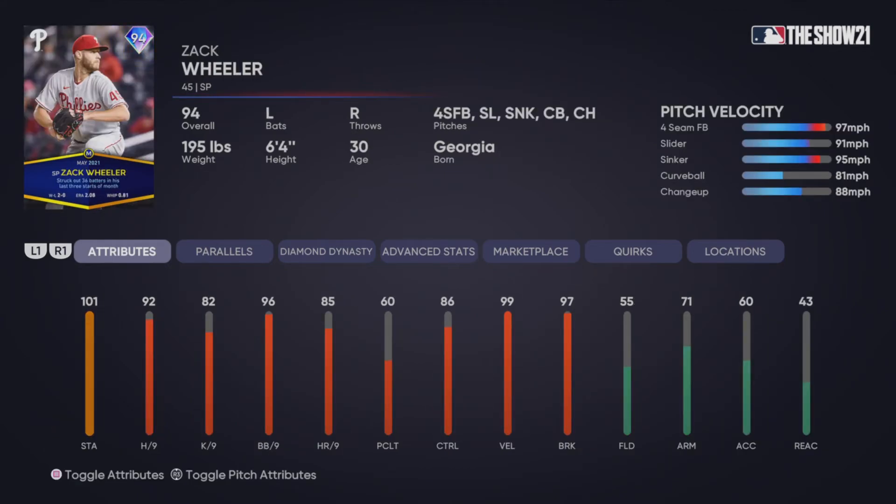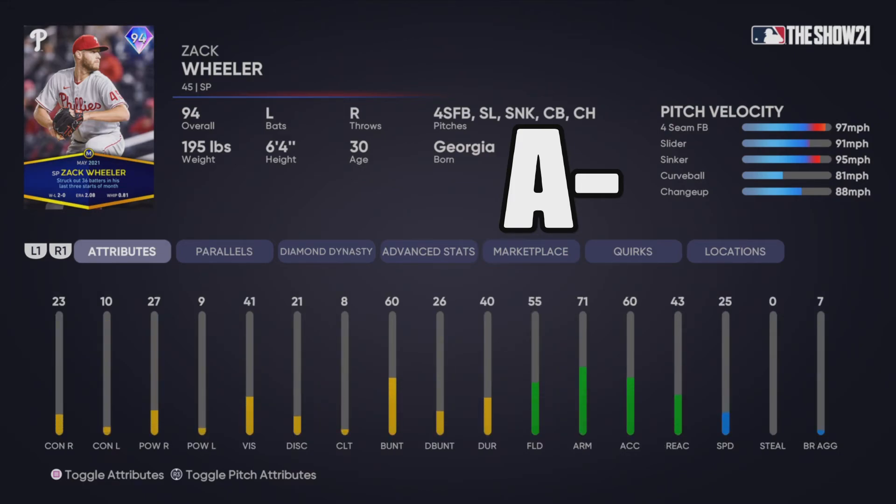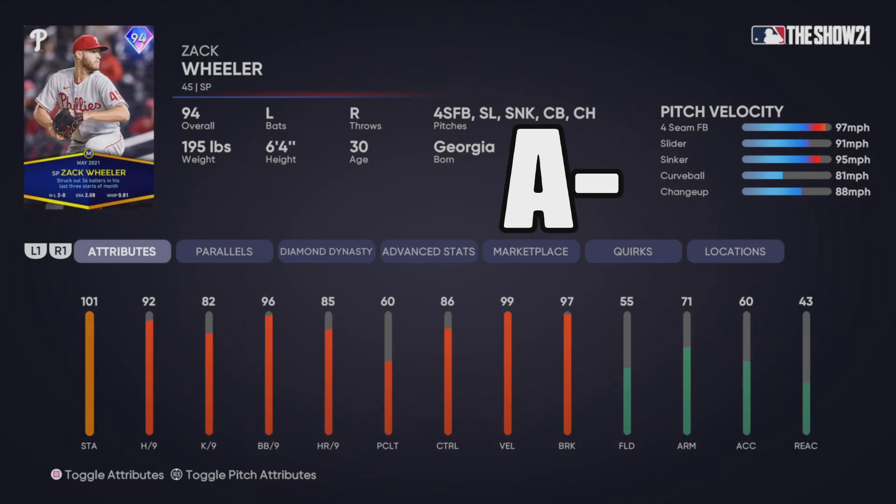The 94 Zach Wheeler I'm also going to give an A-minus, similar to Cory Kluber. He's got a four-seamer, slider, sinker, curveball, and changeup. He doesn't have outlier, but has 101 stamina, 92 H/9, 82 K/9, 86 control, 99 velocity, and 97 break. I'm not entirely sure how this card will play — it can be really good or very easy and predictable — but it has great potential. If you know how to pitch with Zach Wheeler, he's going to be a great rotation piece.